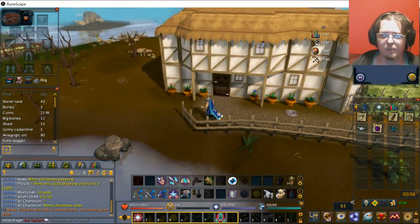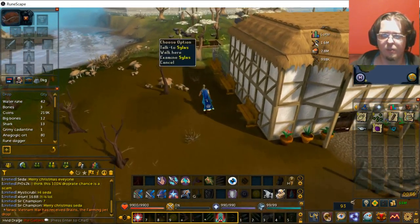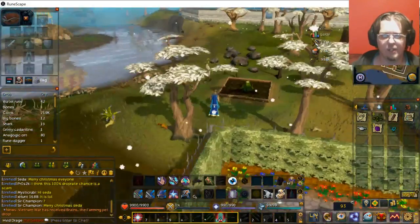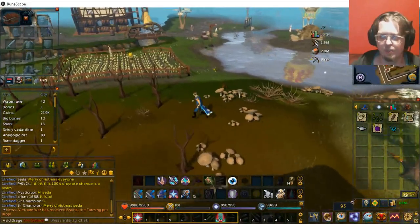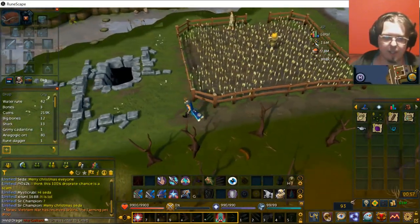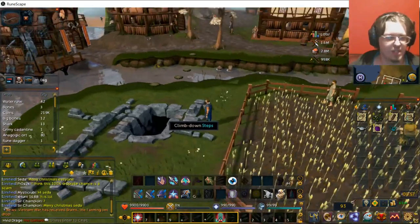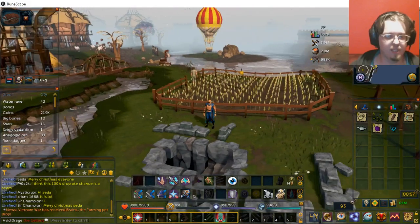Head a little bit further north and you'll have another quest right here with Silas, with some more going on right in there. Head a little bit more north and you have a wheat field there — some clue scrolls will end there. And then there's also this dungeon right here which is actually called the Taverly Dungeon, and as you can see, I am right back at Taverly.